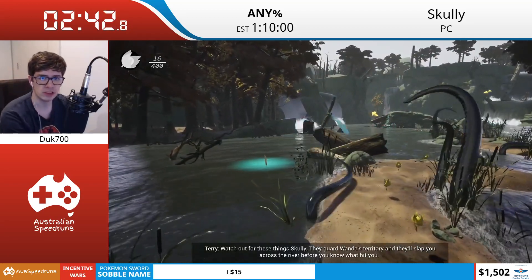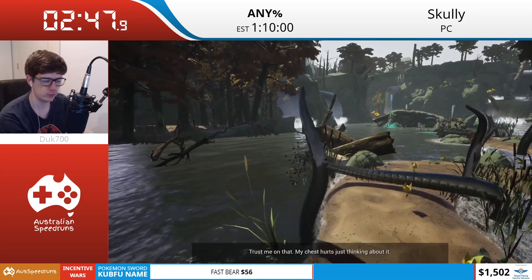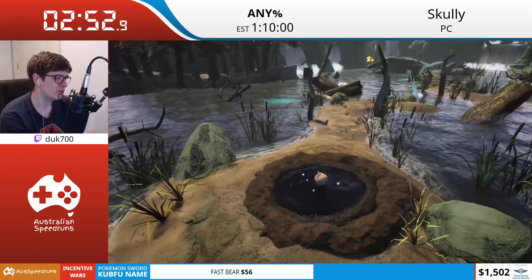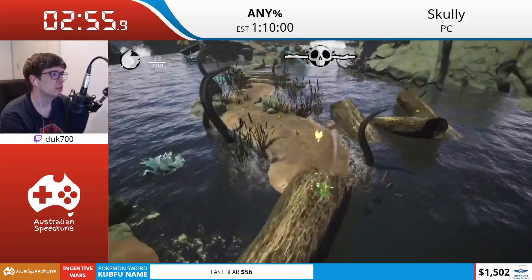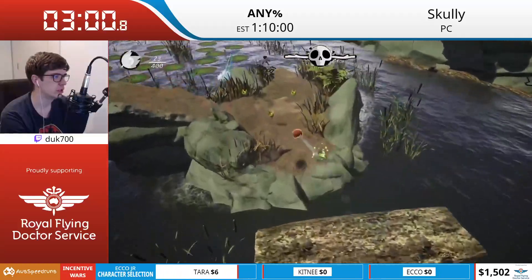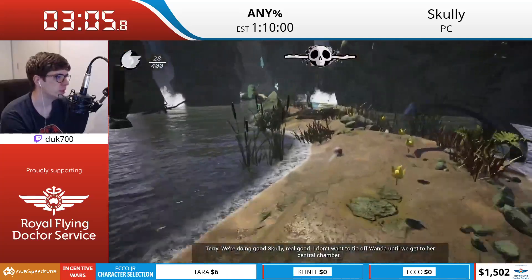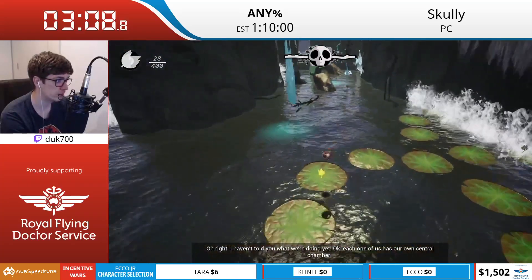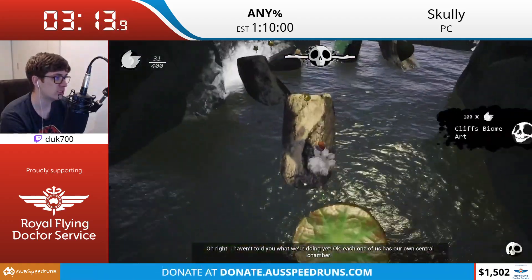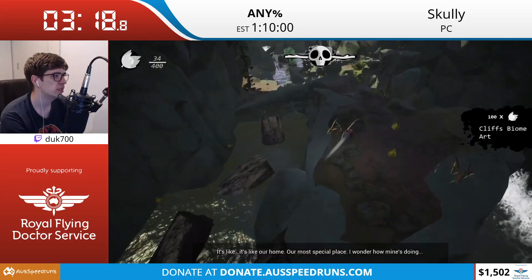One thing you'll be noticing me doing in these early levels is go around a lot of cutscenes like I was trying to do here. As long as you don't hit the trigger, it won't trigger. So if we can skip all those, we save time - simple as that. These tentacles here, if I get hit by them, will one-shot me. They don't even have to swing at you - you can just run into them and they'll one-shot you. Not exactly the safest thing to be around.